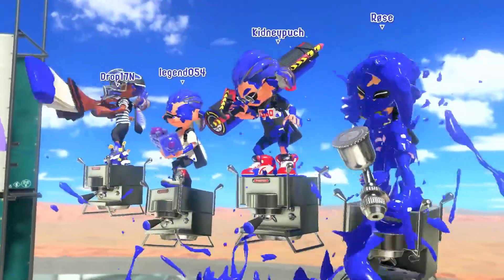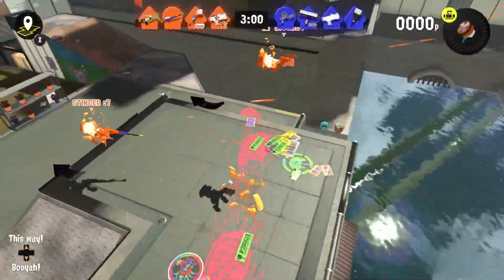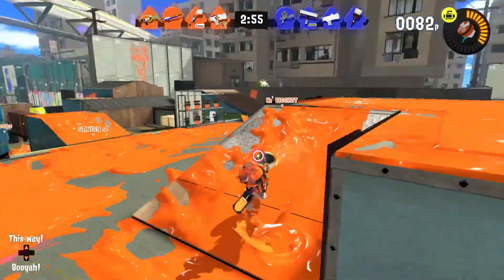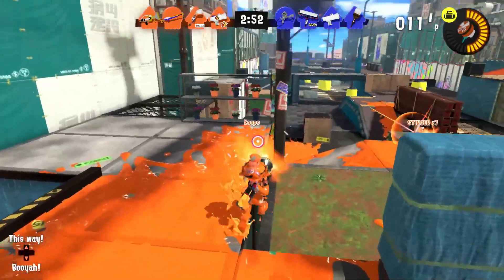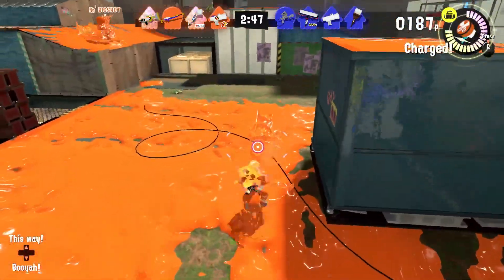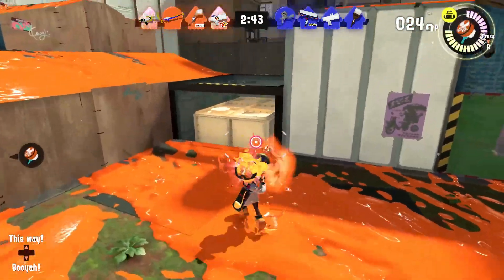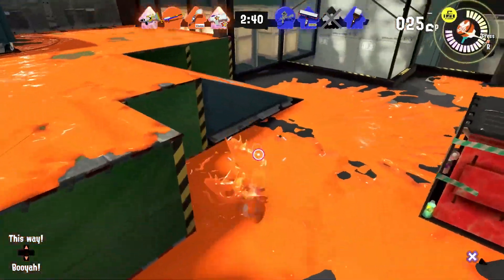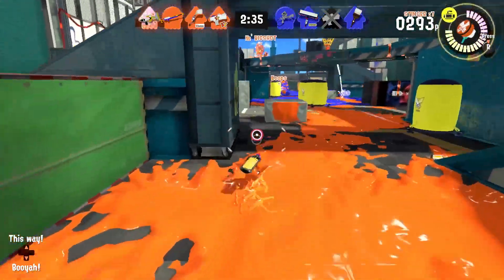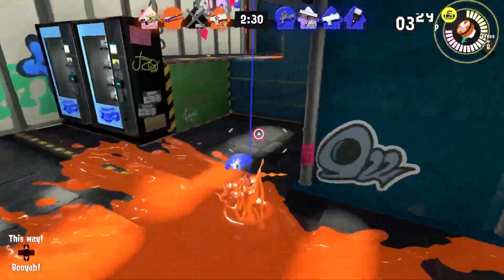We're back on Eeltail Alley again. This time I'm super focused on covering up all the turf right away — I think it's going to be important so I don't have to worry about it at that last minute. We can focus on splatting the enemy, which would be way better for me. Let's get out there and start covering, especially this whole corner that was untouched last time. Our teammates are on top of it this time, which is fantastic — because like I said last round, that last minute is so important. I forgot we had the Curling Bomb — I'm used to the auto bomb.